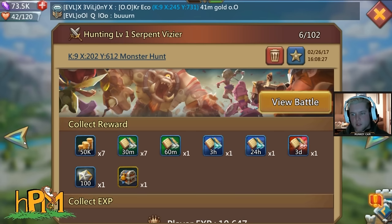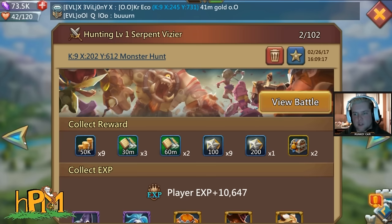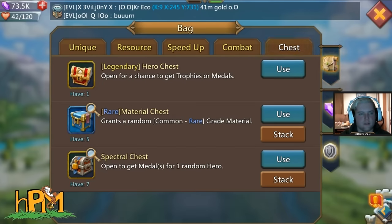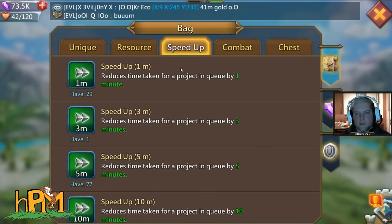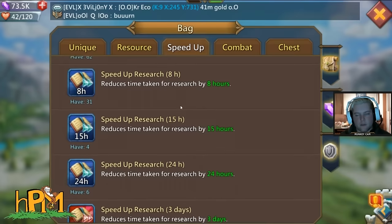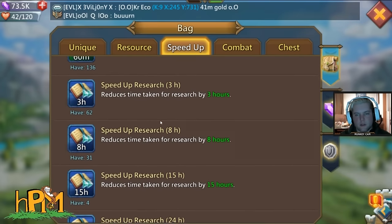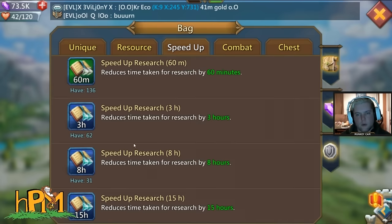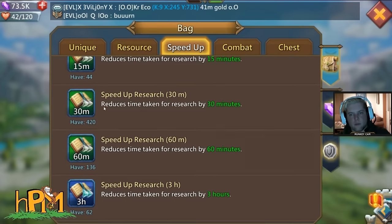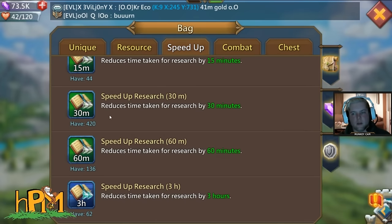For speed ups across the two monsters — about 1.4 million energy total — I got about 47 days of speed ups and around 22,000 holy stars. It's only research speed ups that come from this. There were 410 or 420 thirty-minute speed ups — half of that is hours, so 210 hours, which is almost 10 days in 30-minute speed ups alone.